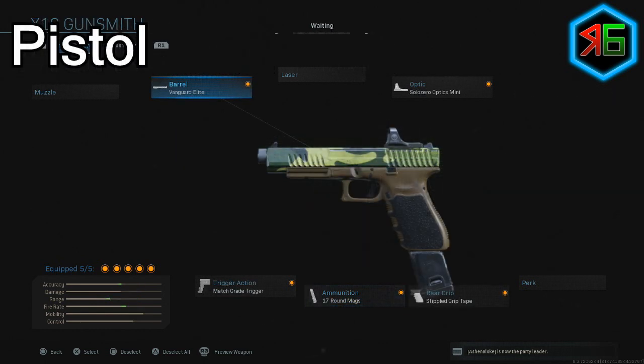For pistols, I use the Vanguard Elite barrel for increased damage range, bullet velocity, and recoil control. The optic I use is the Solozero Optics Mini Reflex. I use the stippled grip tape on the rear grip for ADS speed and sprint-to-fire speed, 17-round mags for more bullets, and the Match Grade trigger for the trigger action which increases fire rate and aiming stability. This gives you faster firing, larger damage range, better recoil control, quicker ADS speed, and more bullets.